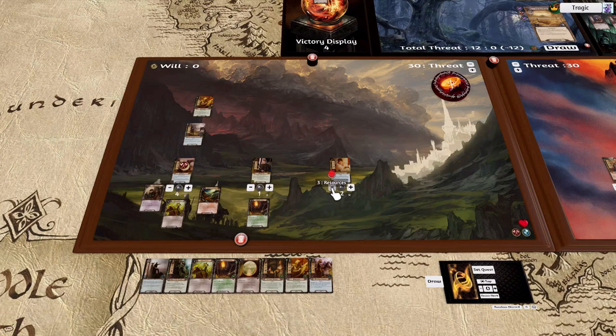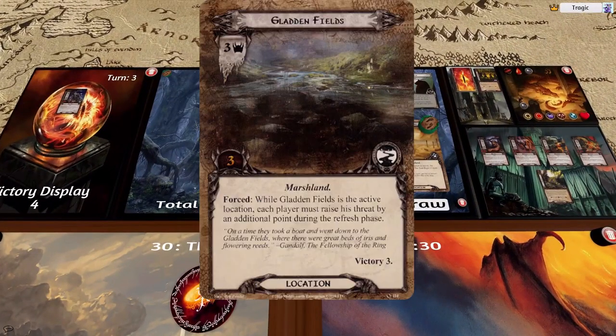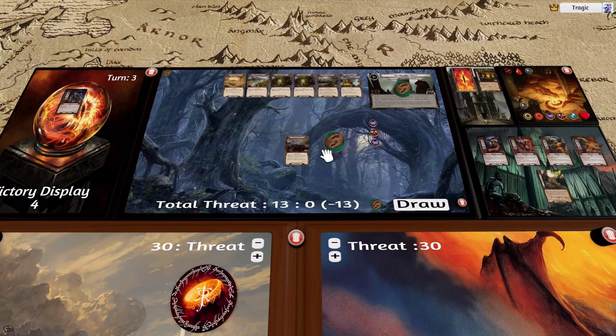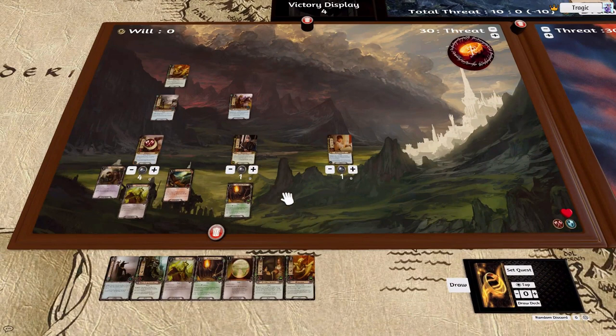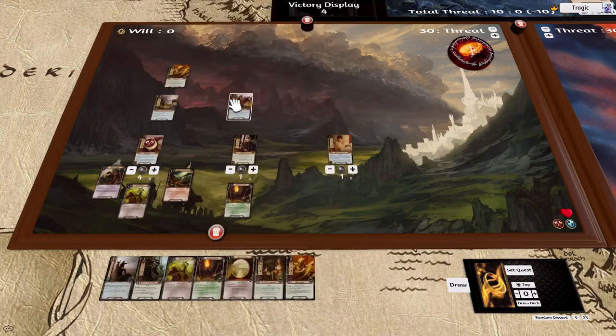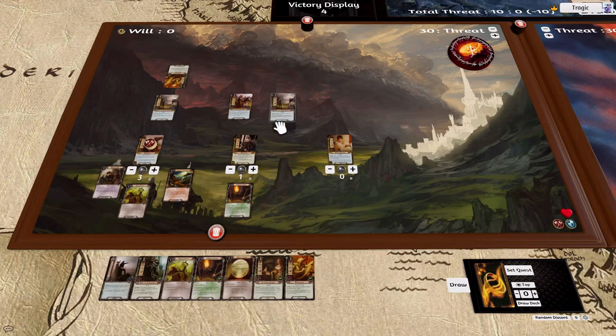Place out the Westward Traveler — that gives us some questing power — and we're also going to use that to remove Gladden Fields and replace it with this thing. That'll get two threat out of the staging area because Westward Traveler allows you to swap the current location with one in the staging area. Let's tap him — hoping we get threat reduction or a Northern Tracker. We don't, but we are going to place out another quester.